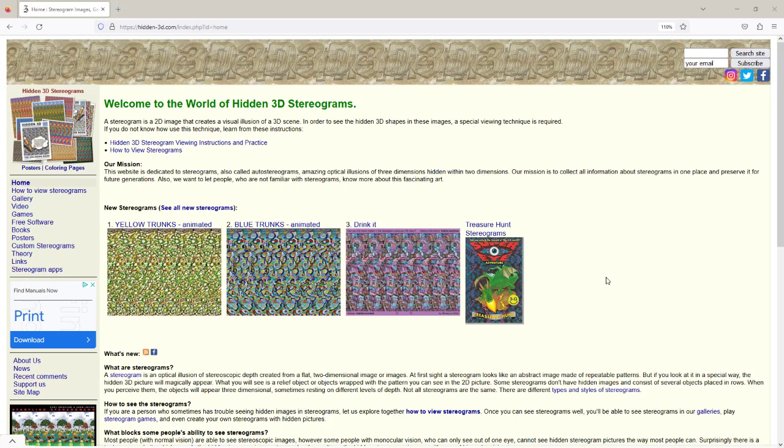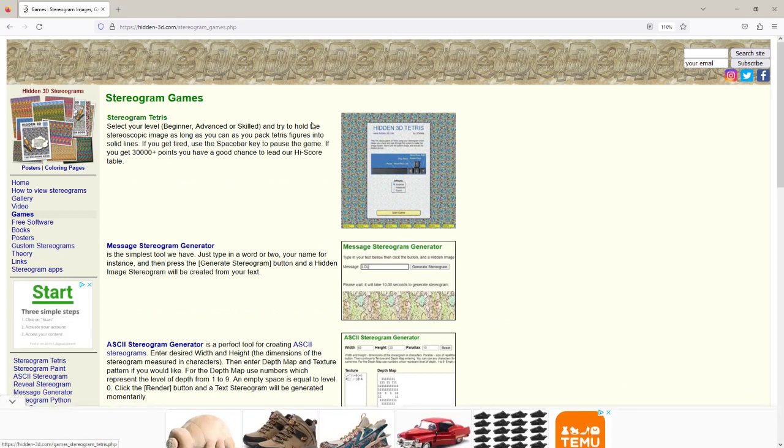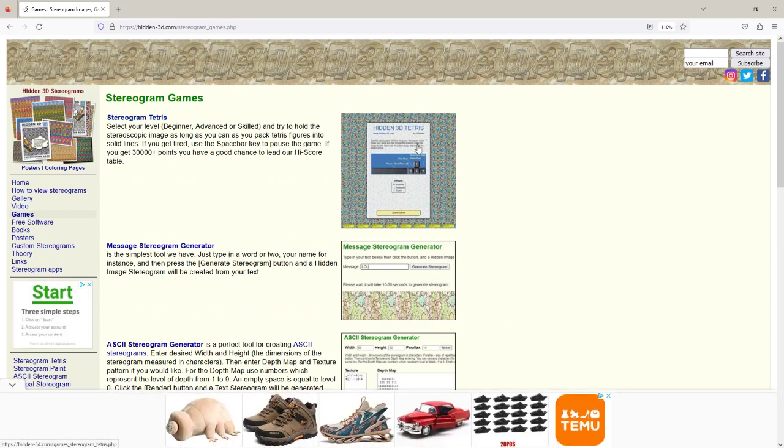Hello, this is 3dimka. I just finished the online stereogram game remake and I'd like to show you how it works and give you some tips. To open it, you go to Games and here is Hidden 3D Tetris — that's the new name.